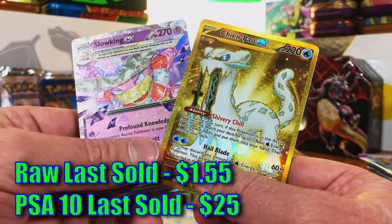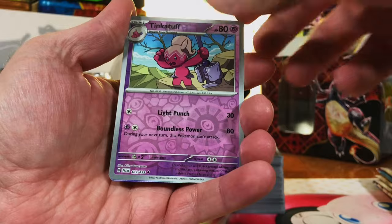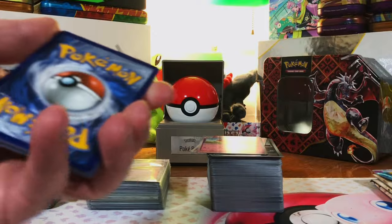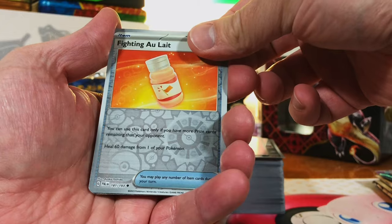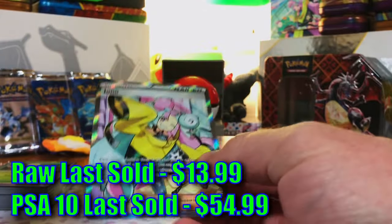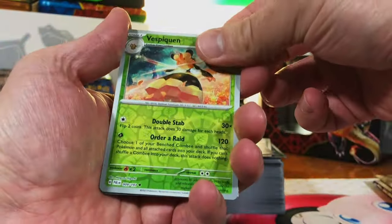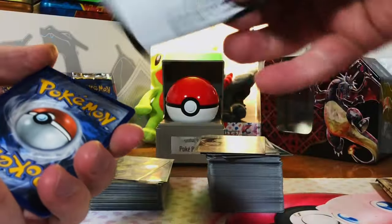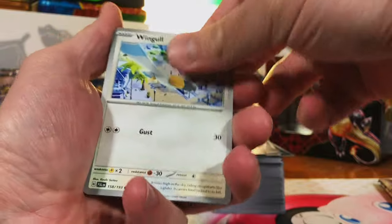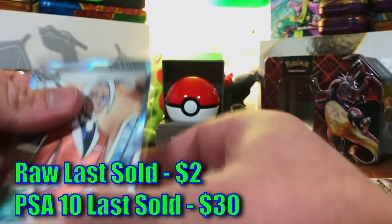Crazy double hitter — Misdreevus, Tinkatuff, Jigglypuff. Just a little more time — Zweilus, Fighting, Fairy — no kidding — Iono full art! That is a good pull, still killing it. We will be grading a lot of cards. Vespiquen, Reversal Energy, Garganacl. Three packs of Paldea Evolved left — can we pull an illustration rare or an SIR? We pulled two hyper rares — that is crazy! Shrewdly, Clavel full art — we just keep on killing it pool after pool.